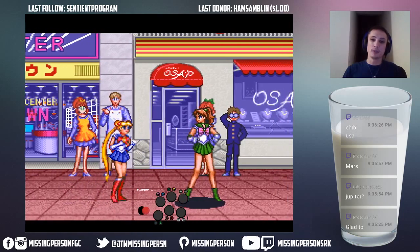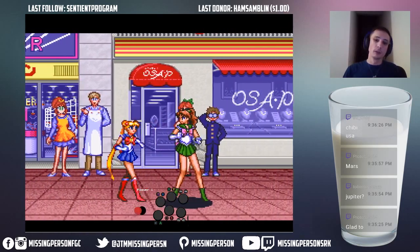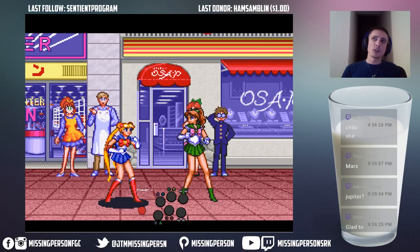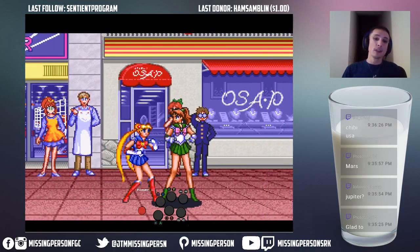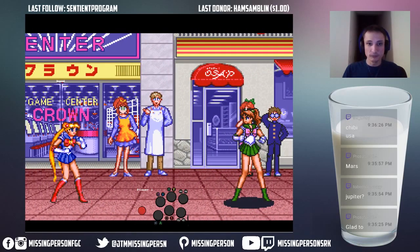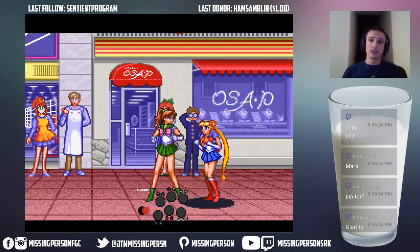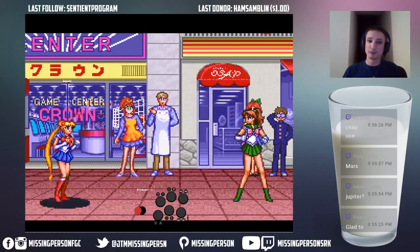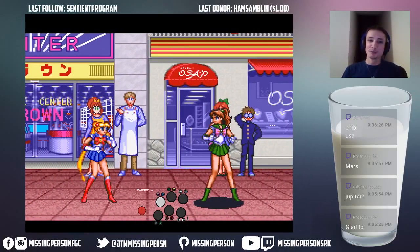Movement's pretty simple — forward, back, jump, duck, everything else that you would get in a fighting game. This is actually one of the first games that actually has an actual backdash, which is of course back-back just like any other game. There's only two characters in the whole game that actually have a forward dash, and that's Moon and Uranus. Uranus has a forward dash.